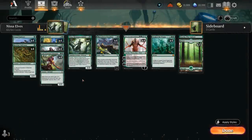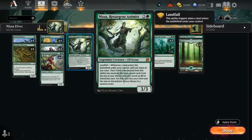Hello and welcome to another Standard Games video. Today we're taking a look at Monogreen Elves, updated with March of the Machine: the Aftermath, which introduces four copies of Nissa, Resurgent Animist to the archetype.